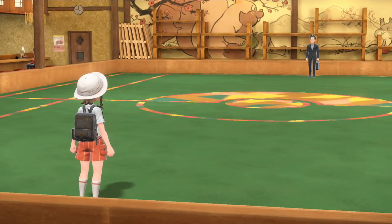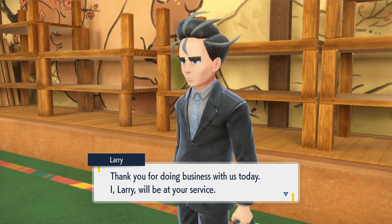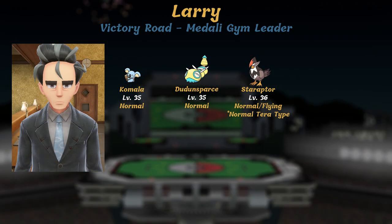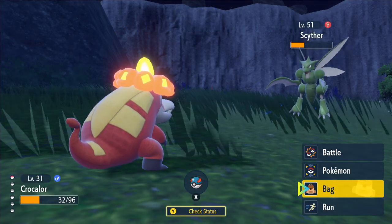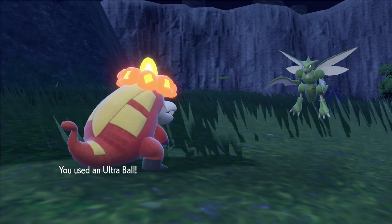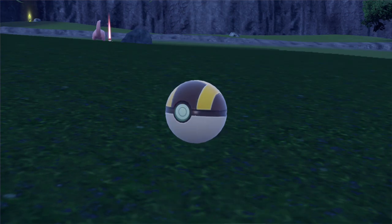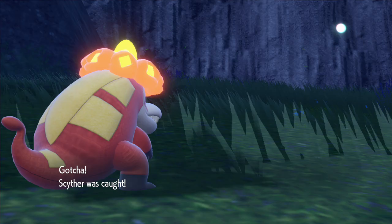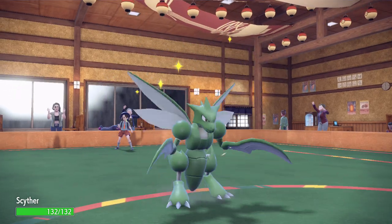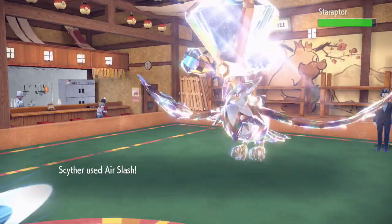Next we have the leader of the normal gym, Larry. I absolutely love this guy — he's so boring, the perfect normal gym leader. He has a level 35 Komala and Dudunsparce, and a level 36 Staraptor as his ace. I was underleveled going into this gym, but I took advantage of the open world — between gyms, I found a level 50 Scyther and caught it with an Ultra Ball. A level 50 Pokemon won't obey me consistently until I get 6 badges, but it's nice to have in case luck goes my way.